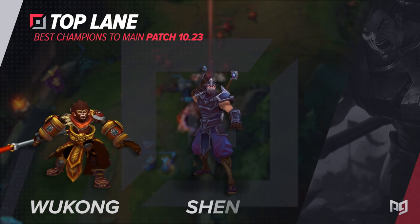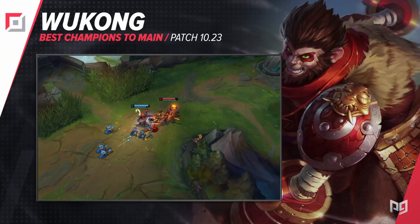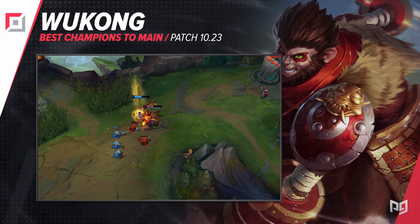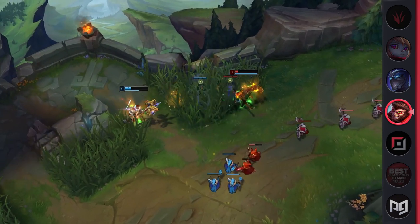Starting us off, we've got Toplane. Most of the champions in this role can either abuse the new items extremely well, or they counter most of the champions that can. This means that you'll be able to stop the enemy Toplaner from snowballing out of control and become a teamfighting machine later in the game.